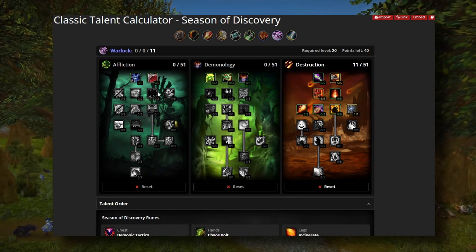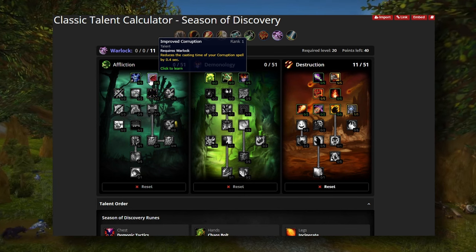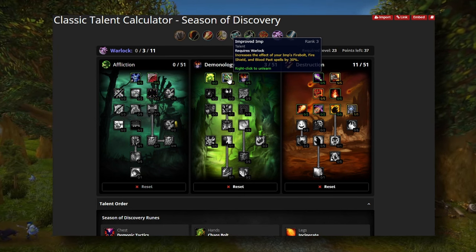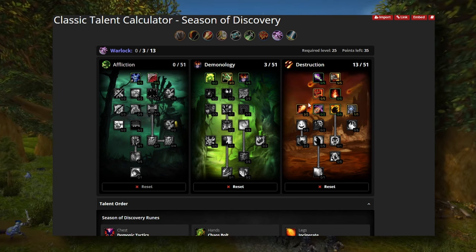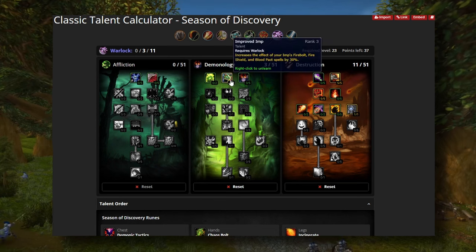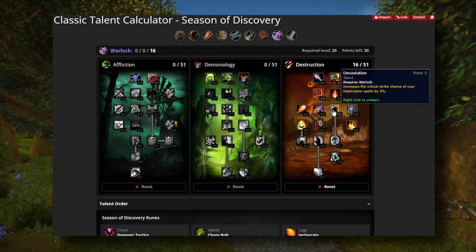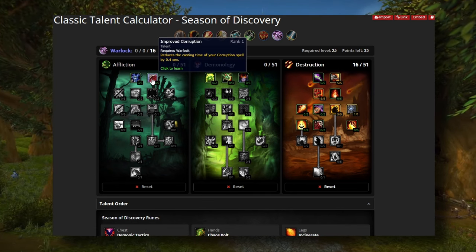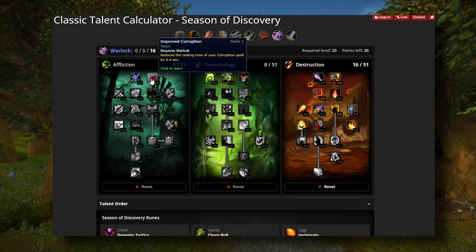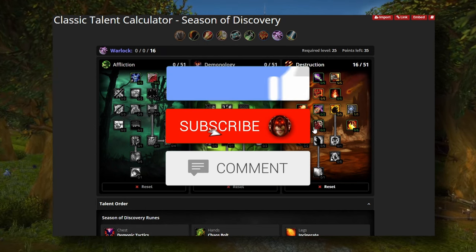This last talent point is up for debate. Some people like Improved Corruption — keeping corruption up the whole time is fine, it does good damage and makes it instant. Some people like Improved Imp and Improved Fireball for their imp, but the imp dies frequently and succubus does way too much damage not to use. What I suggest is Devastation. On paper Corruption seems like it'll do more damage, but it costs 100 mana which is a real chunk to spend every 18 seconds.